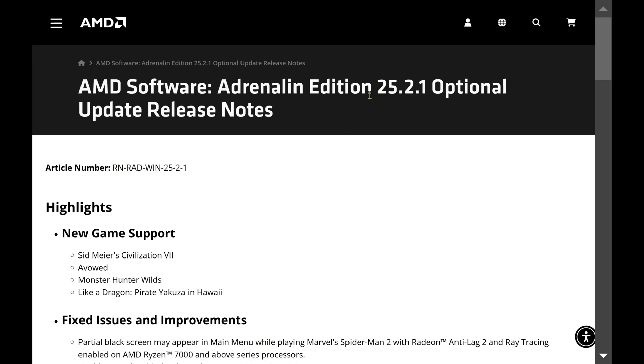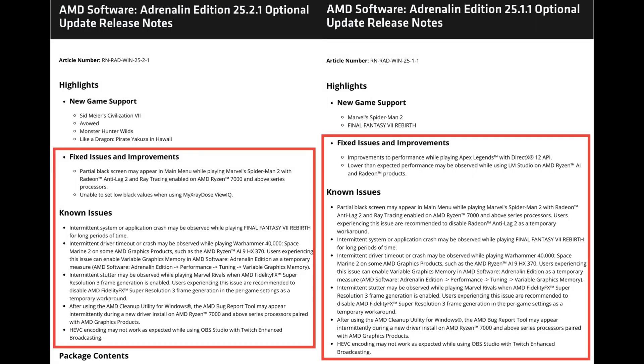AMD just released a new driver, 25.2.1, marked as an optional driver that provides support for new games. Among the four new games listed, only Sid Meier's Civilization has been released, while the other three have not yet launched. Comparing the release notes between the new driver 25.2.1 and the previous driver 25.1.1, the known issues and improvements remain essentially the same. The only difference is that the new driver adds support for four new games.